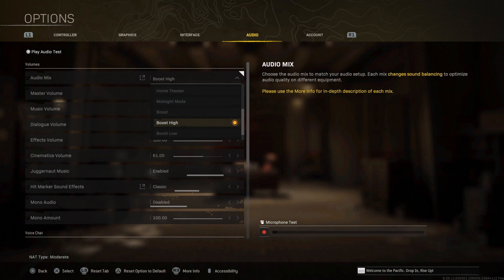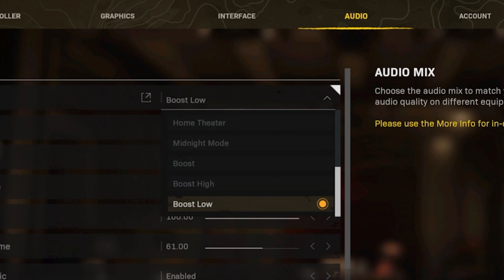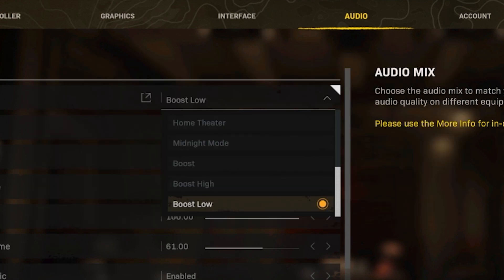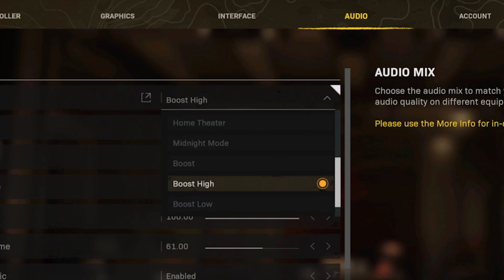I'm going to tell you the top three options you should test, and then based on your testing these are the ones that will work for you. Number one is Boost Low — this makes everything sound a lot lower. For me with my HyperX it just sounds super muffled, like being in an airplane. But if your headset is already boosted high, Boost Low might be great. I personally play on Boost High and for me that's the one that works the best.